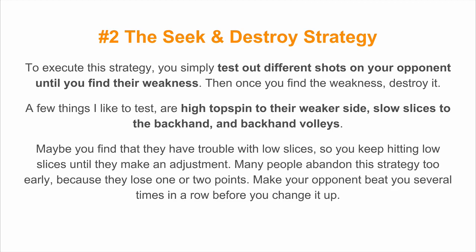Next is the seek and destroy strategy. To execute this strategy, you simply test out different shots on your opponent until you find their weakness. Then, once you find the weakness, destroy it. A few things I like to test are high topspin to their weaker side, slow slices to the backhand, and backhand volleys. Maybe you find that they have trouble with low slices, so you keep hitting low slices until they make an adjustment. Many people abandon the strategy too early because they lose one or two points — make your opponent beat you several times in a row before you change it up.